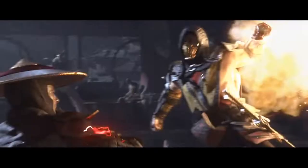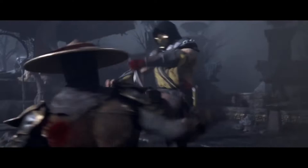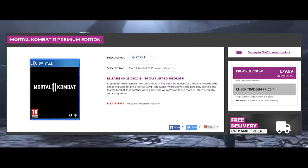Regarding the two versions that will be available, you do have the standard edition, which comes with just the base game plus whatever pre-order bonuses you will be eligible to receive. The other version on offer is the premium edition of Mortal Kombat 11, which basically comes with the base game plus the combat pack. The combat pack hasn't really been fully detailed as of yet, but it will give you access to fighters and skins released post-launch.